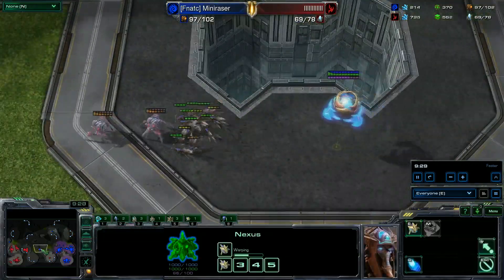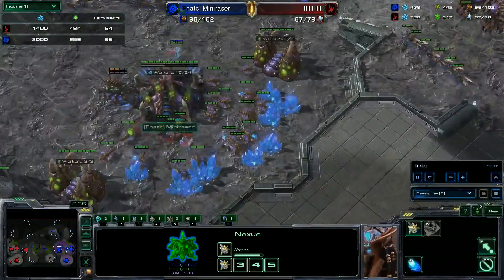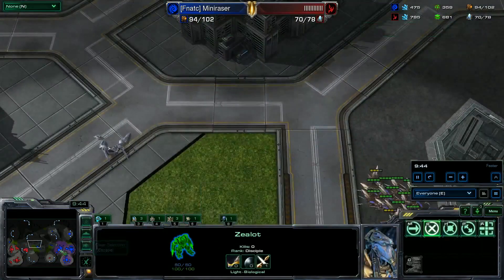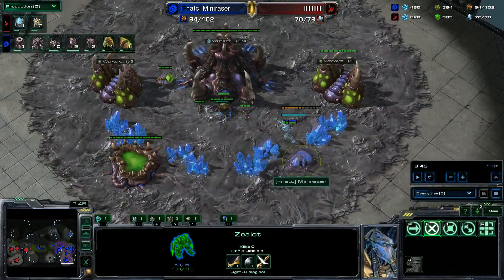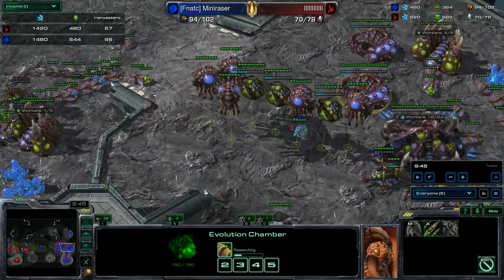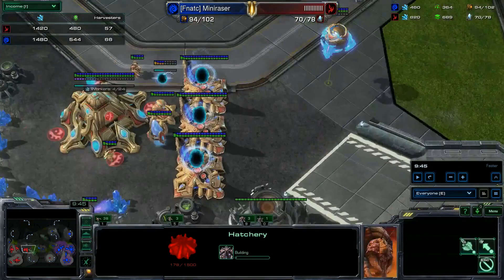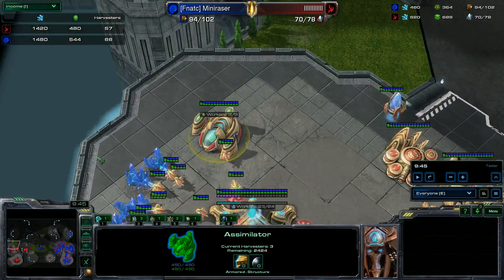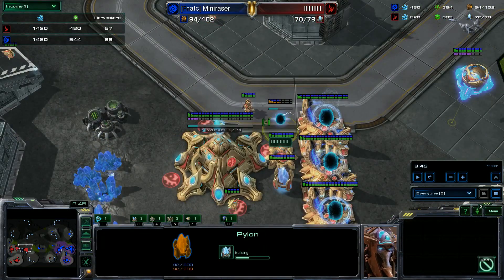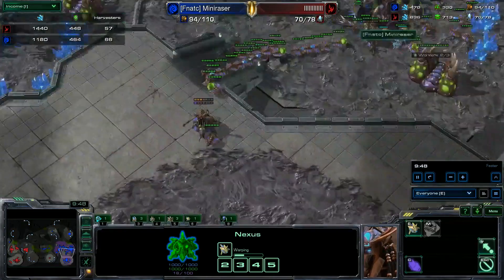The first DT is already in the main. He wanted to be aggressive to hurt my third and made a lot of lings while going Spire. He has to go back because of the DTs. This build not only makes them think you're being aggressive, so they shouldn't have as many drones — but you can do a better job than me at denying scouting. Behind that, you just want to harass with DTs, add a lot of gates, and continue to plus two.